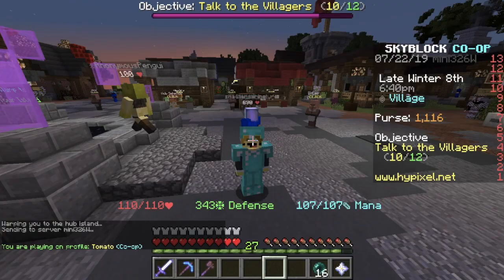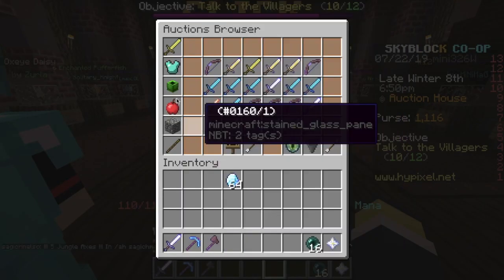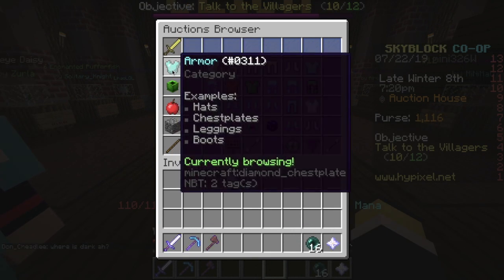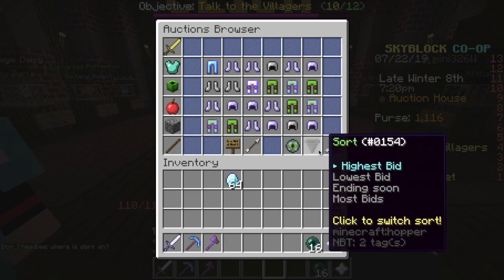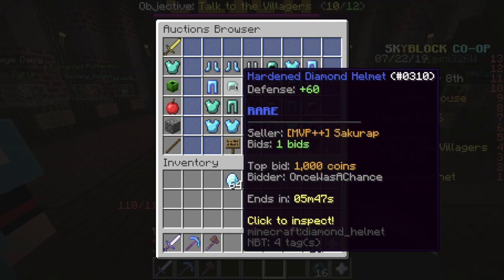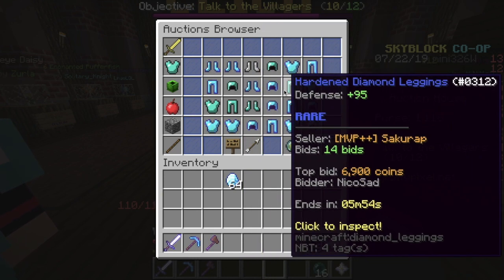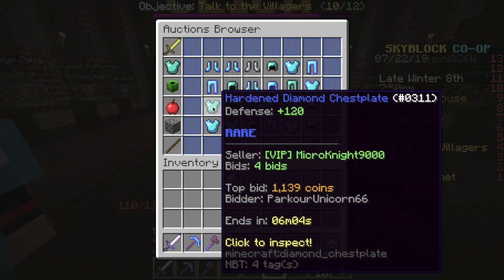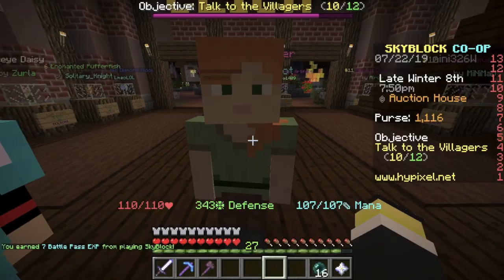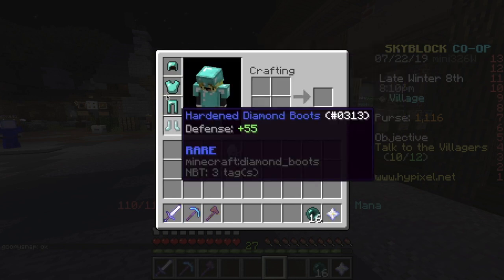Here's the second option. If you don't want to grind and you have a little bit of money, you can go to the auction house — there's most likely some hardened diamond armor there. Go to the auction house, click on armor, change the tier to rare, and sort by ending soon. You should see deals like a hardened diamond helmet ending in five minutes for only 1,000 coins — that's a really good deal. You can basically buy the whole set, though some pieces may cost around 10,000 coins or so. That's how you get the hardened diamond set — I'd just go the auction house way unless you don't have any money.